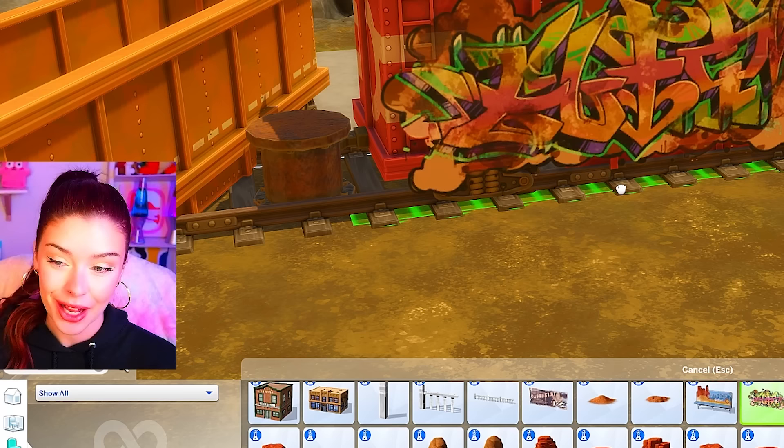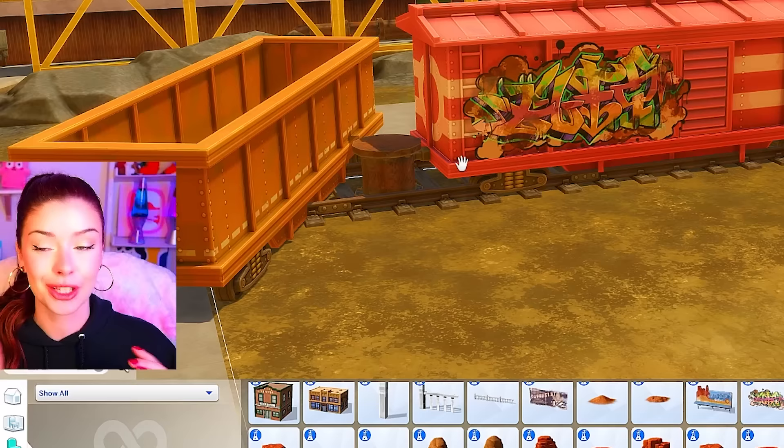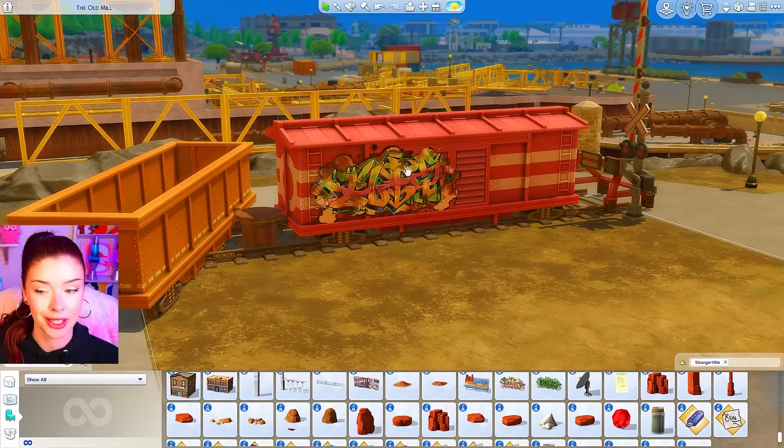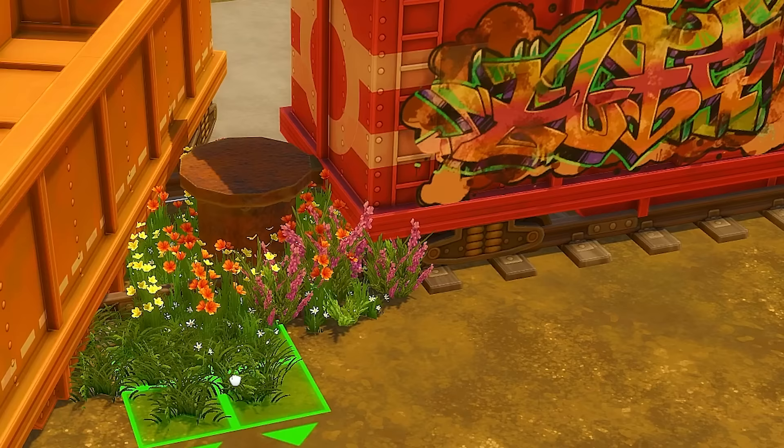One of my favorite things about trains is when they pass by, you see all of the graffiti on them — especially the cargo ones that I see a lot. They're like completely covered with graffiti, and they just look so cool. So we've placed that on there, and now I'm going to fill it in with the abandoned feel. We'll add in some wildflowers, some grass, just giving it an overgrown look.